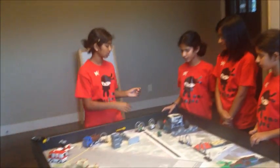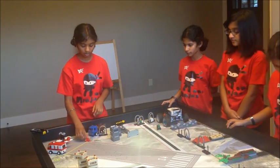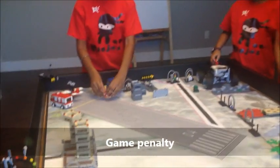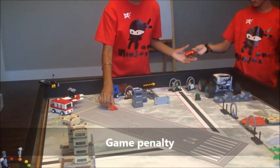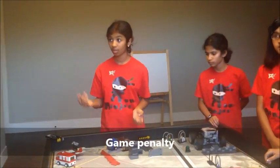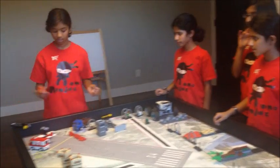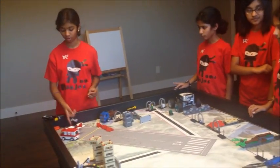The game penalty is where if you have a touch penalty in the game, the referee will place one of these roof pieces in the referee area. If you make more than four penalties in total, you have four roof pieces here. If you make five touch penalties, the referee will take one of these roof pieces and place it in the farthest corner of the water.